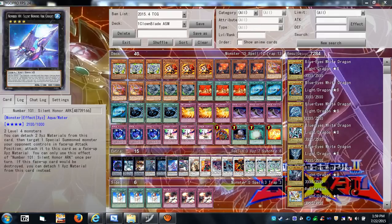Number 101: Silent Honor ARK — useful defensively because as long as he has materials, if he'd be destroyed by battle you can detach one material instead. He's a nice 2100 attacker and has the ability to detach two materials to target one special summoned monster your opponent controls in face-up attack position and attach it as material — a good way of getting rid of something that can't be destroyed by battle or is just too big to run over. You can still attack in the turn you use that effect.